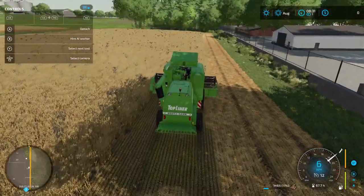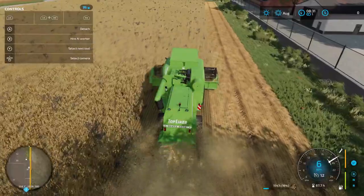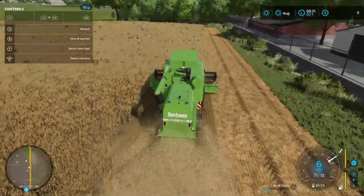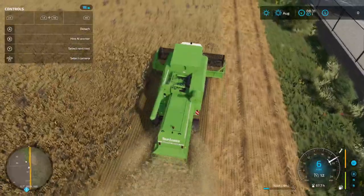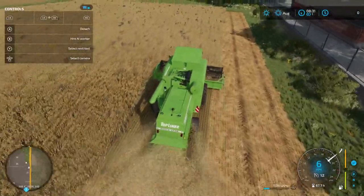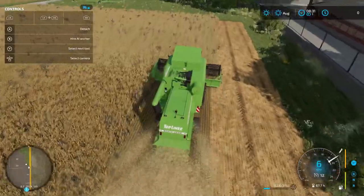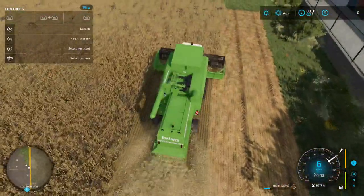That should be pretty doable just from contracts. I probably shouldn't have taken this first harvesting contract — it's probably one of the smallest fields with the smallest and slowest harvester. But I took it, so here we go. Should have this finished up here relatively soon, probably only about two cartfuls.